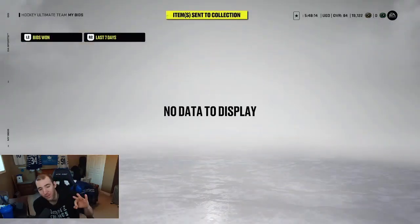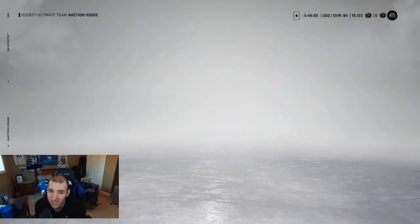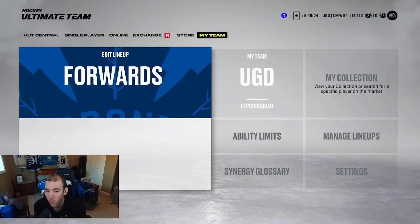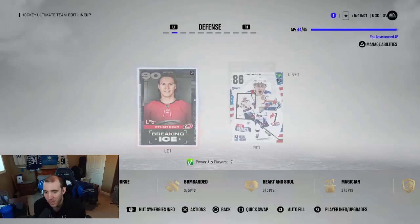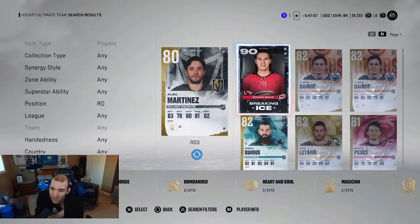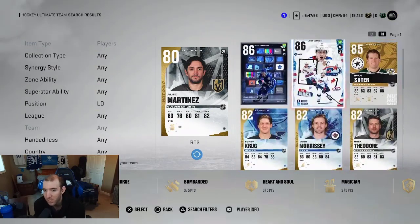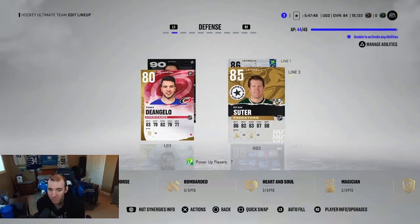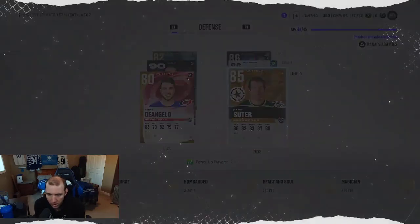Before we end the video, we're gonna show you what's gonna happen next weekend because it's gonna be a really exciting weekend coming up for this team. We did add Ryan Suitor to the team. We now have all 85s and 86s on the team, which is actually pretty good. We did lose one synergy on the team though.